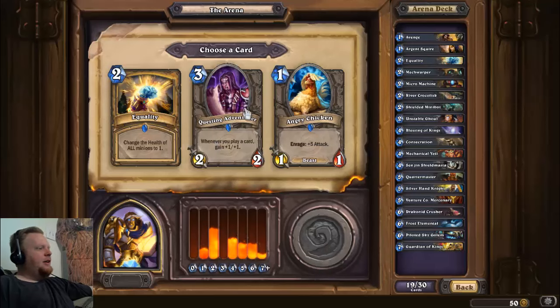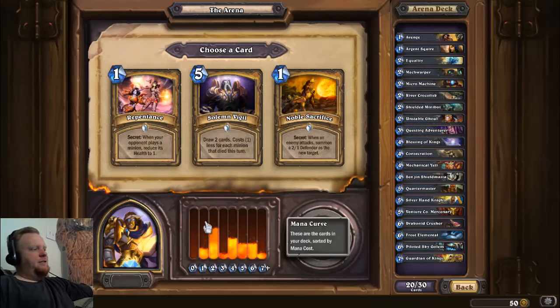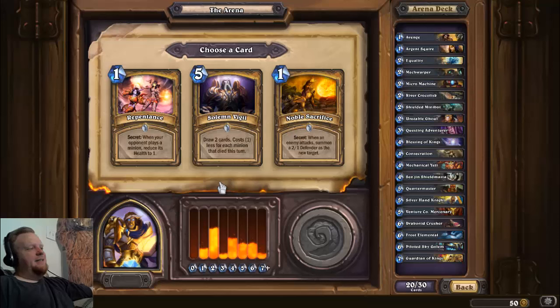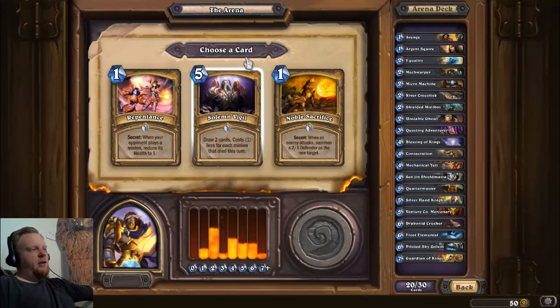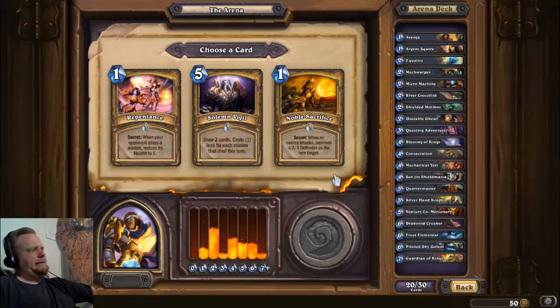Angry Chicken — no, unless you have some bizarre deck with three Houndmasters that can pump it, just don't do it. It's funny when it works — do that in constructed. Another Equality could be good, but I think I'm gonna take the Questing Adventurer: one, because my three-drop slot is missing, and two, because if left unchecked he just gets out of hand quickly. Let me check my curve — it's okay, I could use a few more two and three drops.